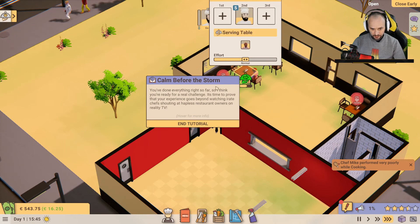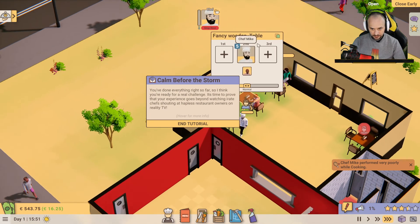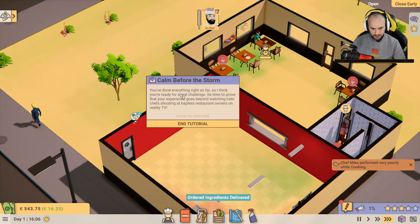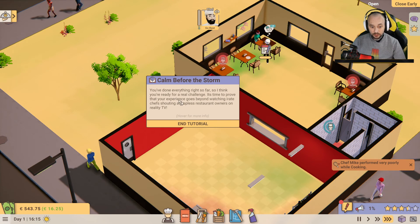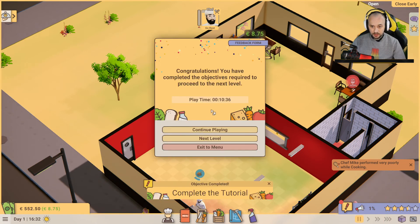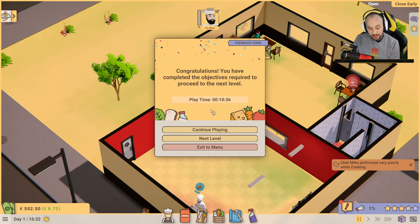Calm before the storm — you've done everything right so far. I think you're ready for the real challenge. It's time to prove that your experience goes beyond watching irate chefs shouting at hapless restaurant owners on reality TV. End tutorial. So there we go guys, that is episode one — the tutorial. We'll leave it here, we're going to play through in the next video. Let me know in the comments what you think of the game. Thanks for watching guys, catch you in the next one — peace out.